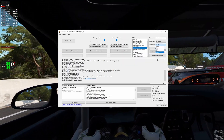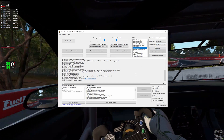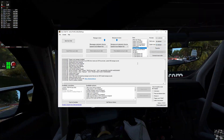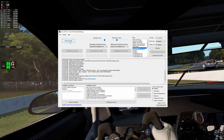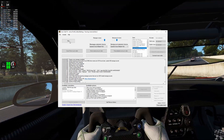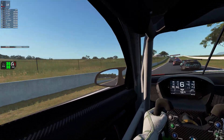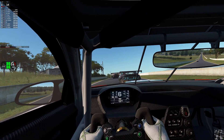So you just set your spotter voice, you select your game — that is pretty much all I use. I don't use anything else and then you just start Crew Chief. Radio check. Just do a little radio check as you heard there and then you are ready to go. You start that off first, then you start the sim of your choice, and then I will just go and start Automobilista 2.